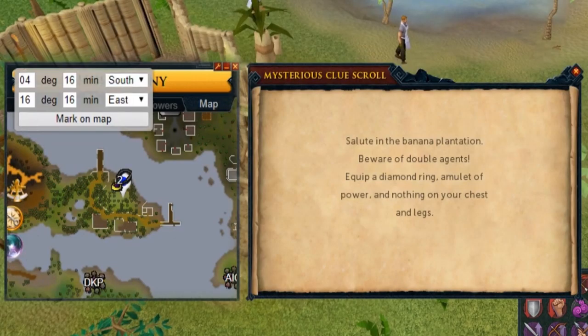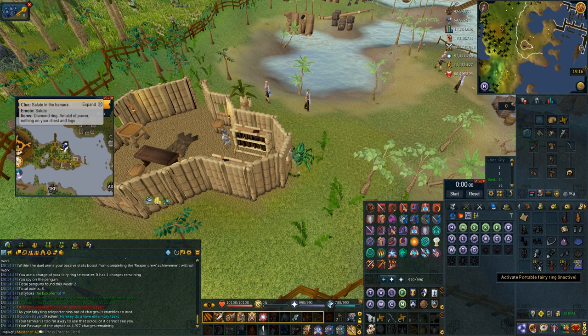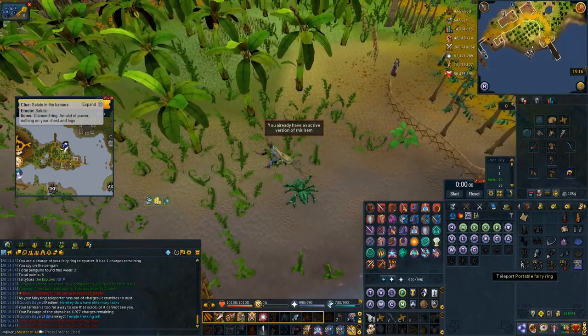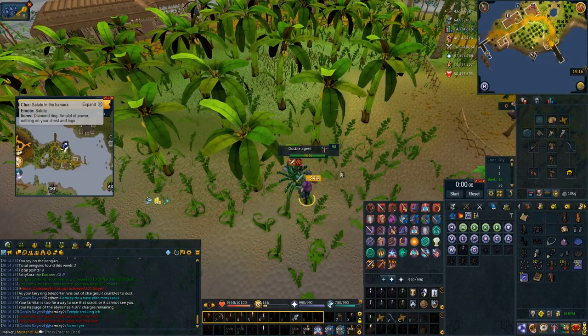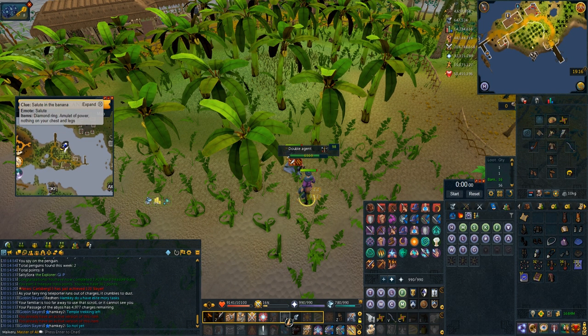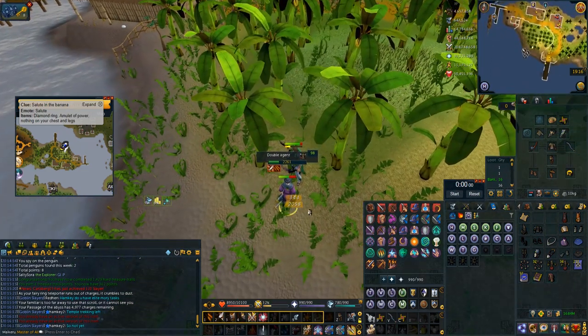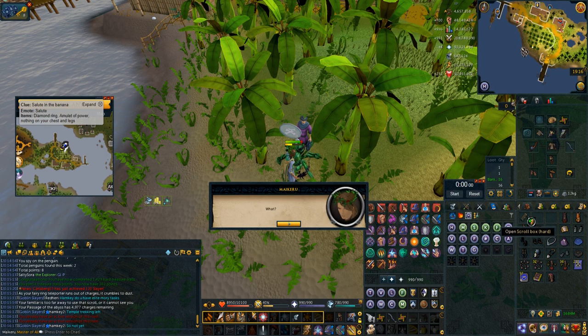Salute at the banana plantation on Karamja — I just use my Passage of the Abyss, use the Amulet of Glory, and take the second option to go to Karamja. I walk in a tiny bit then use my emote. The reason why I walk in a bit is because if you emote exactly where you teleport in, Yuri can spawn outside of his normal zone and won't give you your clue. If you stand in a little bit, you're guaranteed to get your next clue with no issues.